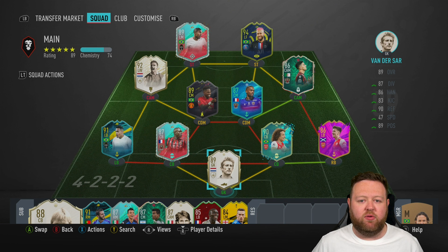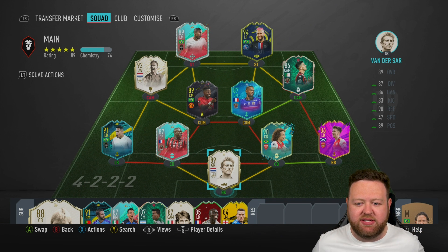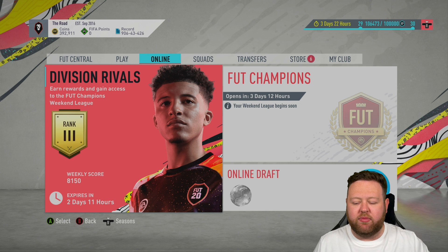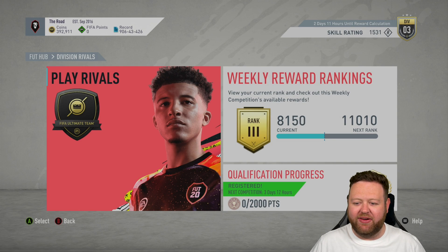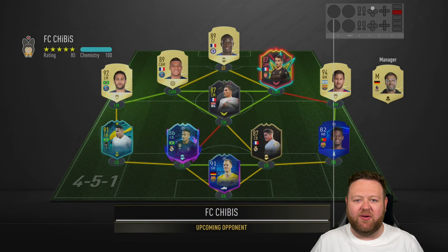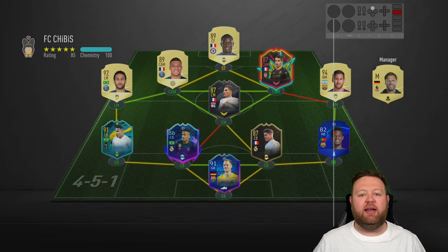We played Havertz on 6 chemistry for a while last week and he was fine — he had his best stint in the weekend league on 6 chemistry. So here's a visual of how I want the team to actually play in-game. Douglas Costa up top — if you haven't got involved with that movement yet, I don't know what you're doing. You might not want to spend coins right now though — it's a fairly volatile time on the market, so maybe hold on to those coins.